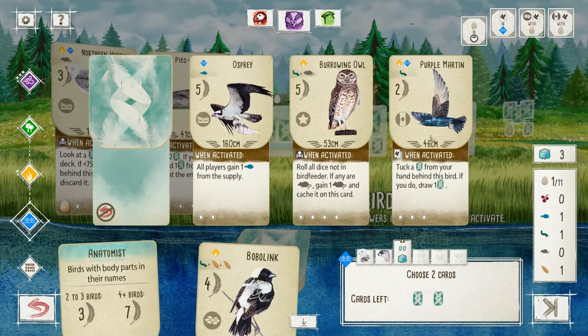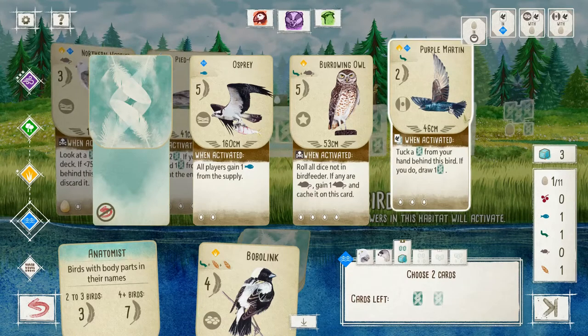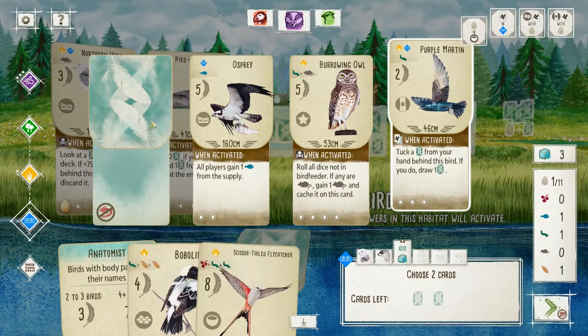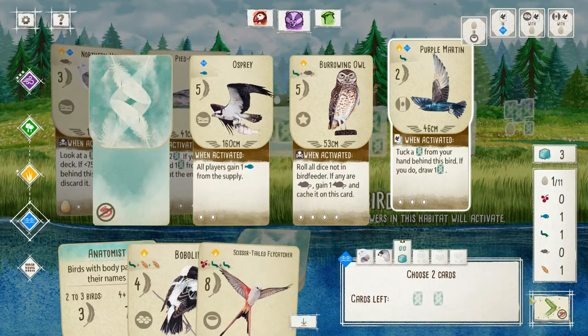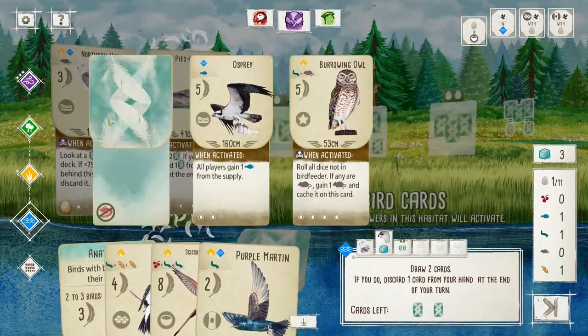Tuck a card to draw a card actually is pretty good, so I will grab that as one of my ones. Not feeling the Burrowing Owl — not feeling the Osprey either, especially not early game. So let's go blind here. No thank you. All right, grab — let's get the Cuckoo.